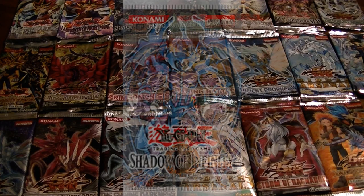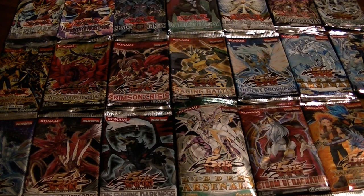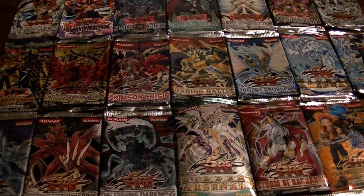The eighteenth booster pack was Shadow of Infinity, and the highly sought-after cards would include Treeborn Frog, a few really good ritual monsters, as well as the three sacred beasts such as Raviel Lord of Phantasms. The nineteenth pack was Enemy of Justice, and the highly sought-after cards were Macro Cosmos, Cyber Phoenix, Voltanis the Adjudicator, and Majestic Mech Ohka. It was also the first appearance of the Destiny Heroes set.